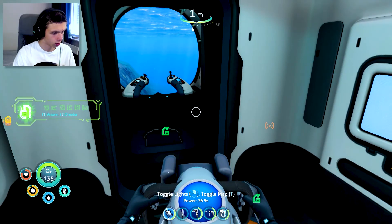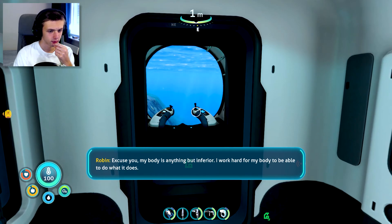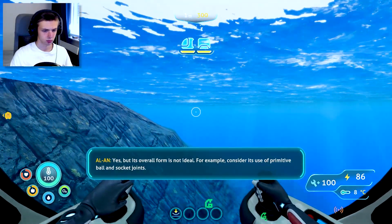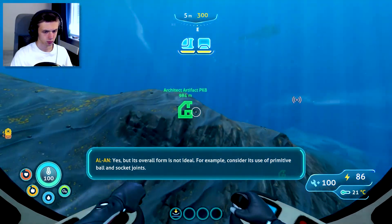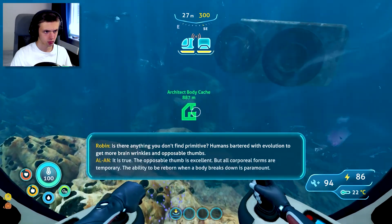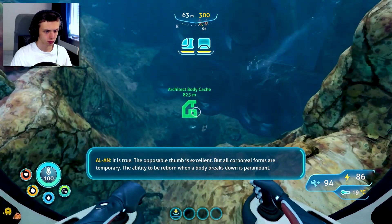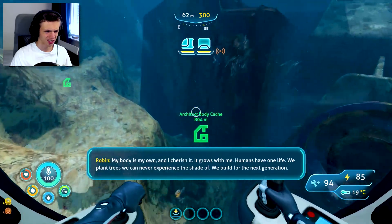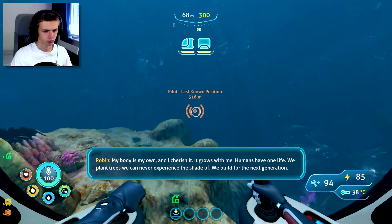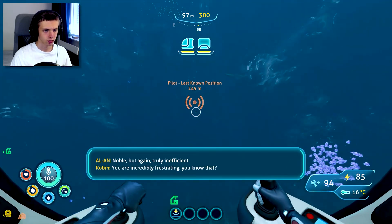It looks like there's absolutely nothing else so I think this is everything on this island. Then Ellen speaks: 'Humans function with such a fallible and inferior body.' 'Excuse you - my body is anything but inferior. I work hard for my body to be able to do what it does.' 'Its overall form is not ideal - consider its use of primitive ball and socket joints.' 'Is there anything you don't find primitive? Humans bartered with evolution to get more brain wrinkles and opposable thumbs.' 'It is true the opposable thumb is excellent, but all corporeal forms are temporary. The ability to be reborn when a body breaks down...' 'My body is my own and I cherish it - humans have one life. We plant trees we can never experience the shade of.'